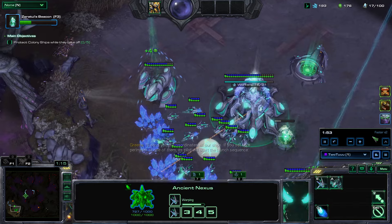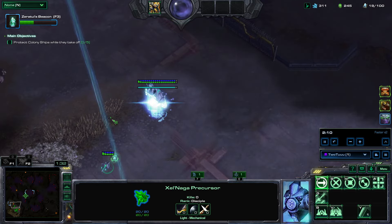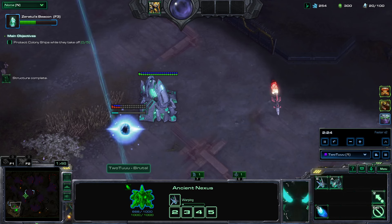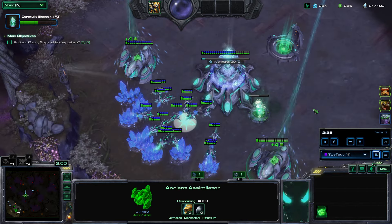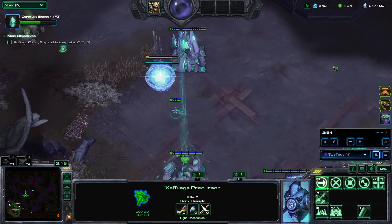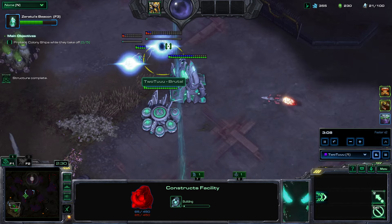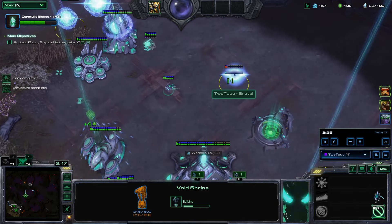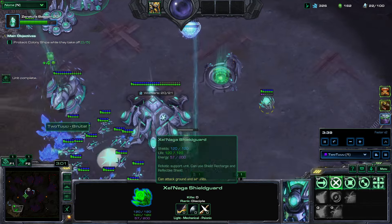Starting off by making the artifact trap. I keep forgetting that if you block this spot it will not work, so you have to go around it. Starting with the usual stuff — no need to destroy my Nexus because we're not cheesing. 20 workers, then Core, Forge, Cyber Core, Robo, Dark Shrine, Void Shrine, and a cannon to start shooting down missiles. Shield guards too, to help shoot down those missiles.